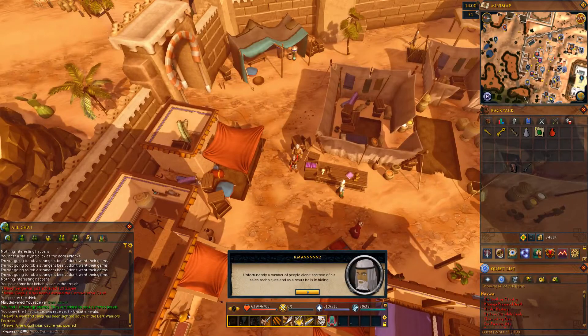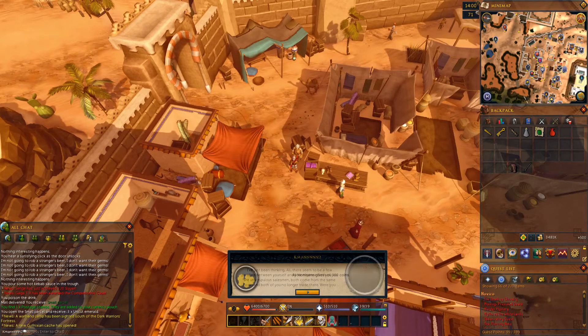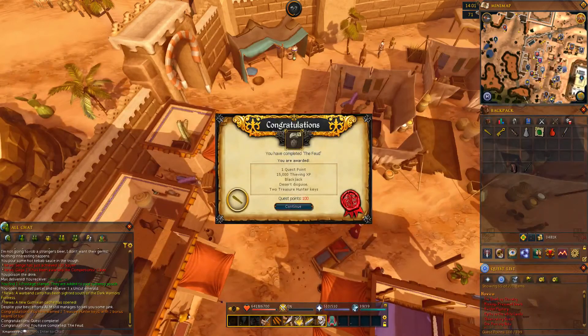I'm finishing up the Feud Quest. It's a little annoying, but it unlocks Blackjacking, which is the best experience up until you finally unlock Safecracking, which apparently is like the best thing ever. Everybody seems to love it, but I have never done it before — it came out right around the time I started this account, and I never did it on my main. So I'll be experiencing it for the first time on this account.